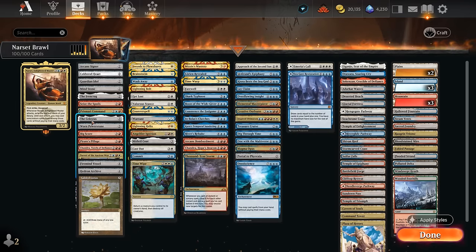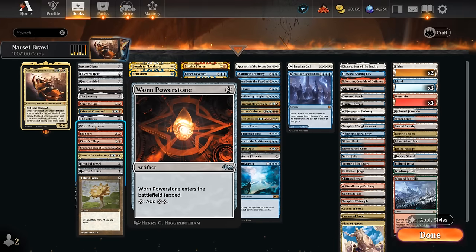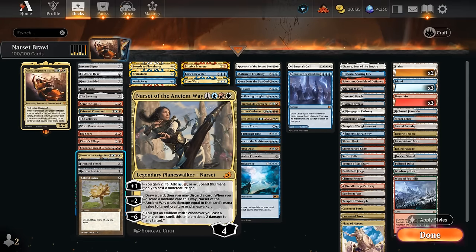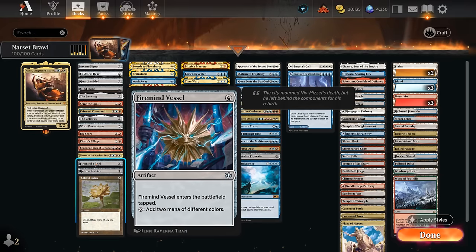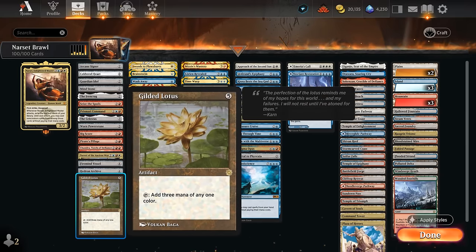We've got some three-mana ramp with the Celestus, giving us a bit of life gain and card selection as the game goes on. Chandra can take out a creature dealing four damage and can also add double red with a plus one. We've got Narset of the Ancient Way, which can add mana to help us cast non-creature spells. Its minus two is actually quite synergistic here, since our deck will end up with expensive spells stuck in hand that we can discard, dealing damage equal to their mana value to an opposing creature or planeswalker. Then we've also got Worn Vessel, Heatern Archive, and Gilded Lotus. I'm excluding alchemy cards, so you won't see those in the deck.